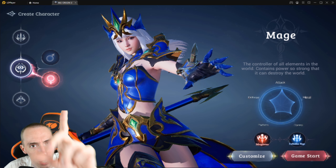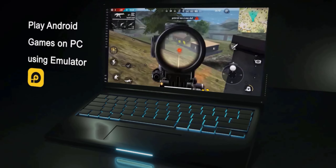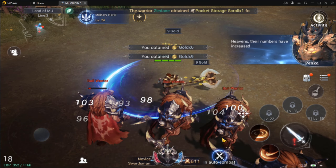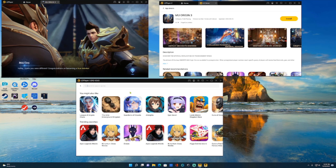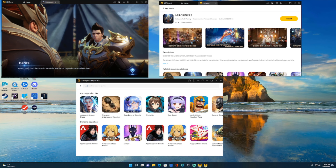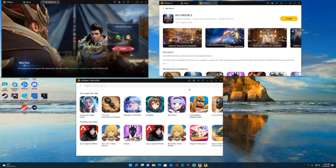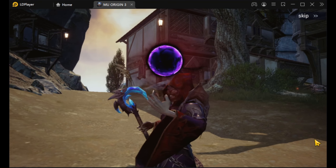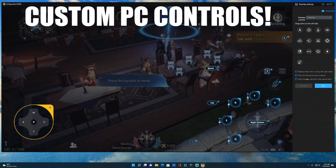I'm going to show you why you should play MU Origin 3 on LDPlayer. Play Android games on your PC using the LDPlayer emulator — smooth gameplay and stable connection with the lowest amount of RAM usage possible. Run multiple accounts at once for MMORPGs, play two or three different mobile games at the same time. Re-rolling in gacha games is an absolute breeze. Download LDPlayer 4 using my affiliate link down below.